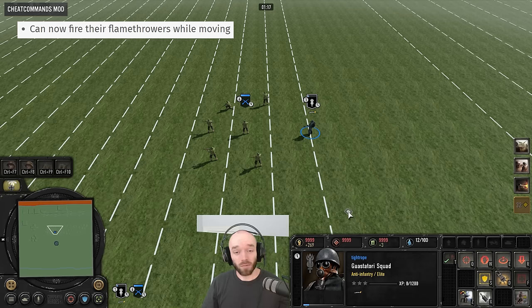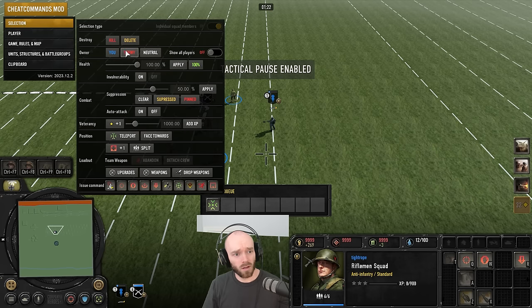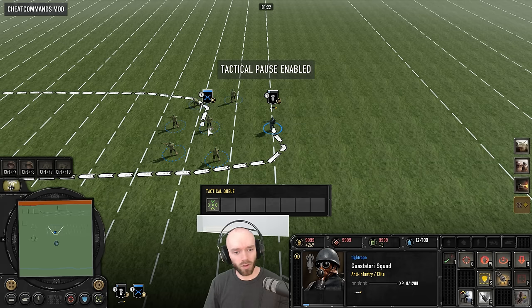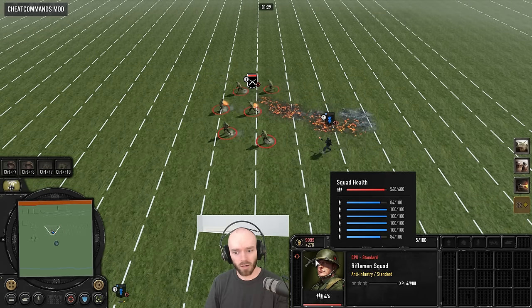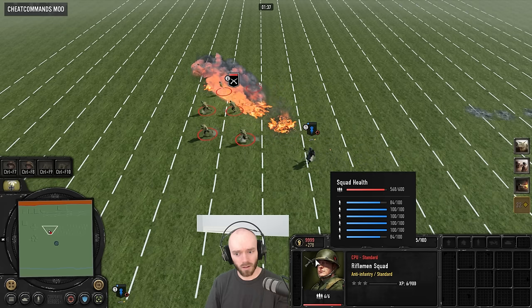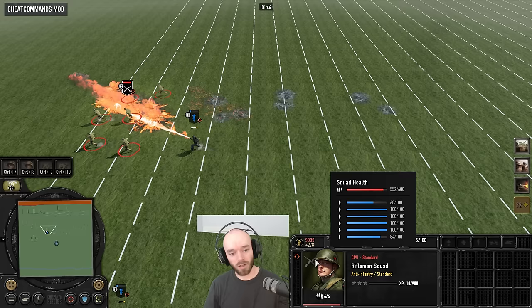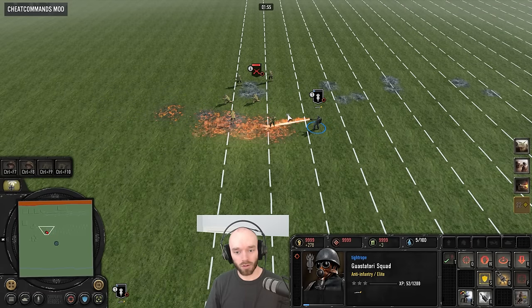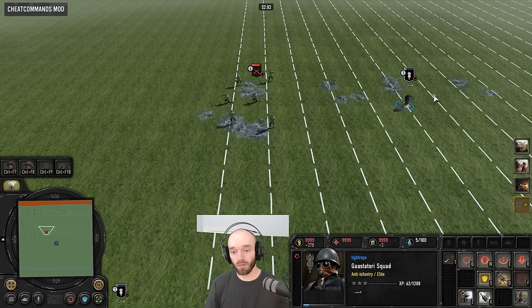The Guastatori can now fire their flamethrowers while on the move — Rangers aren't going to have all the fun. Testing this out, they have a 50% moving accuracy penalty, so they can miss — and if they miss they don't do any damage, which is interesting. The angle on the flamethrower looks a bit off. So the likely play with Guastatori is to burst-run forwards, stop to fire, then burst-run forwards again, because with roughly 50% chance to miss while moving you're actually going to be losing quite a lot of damage.